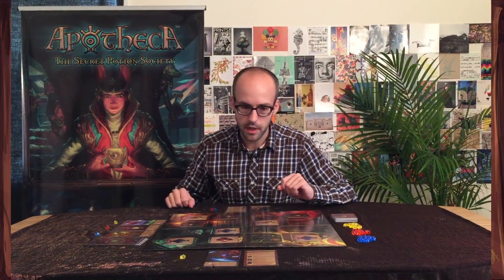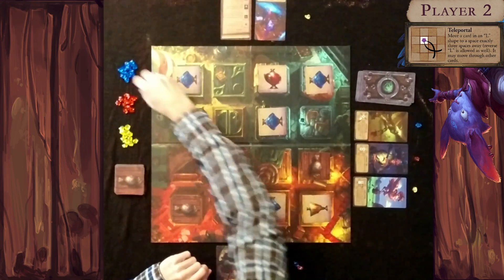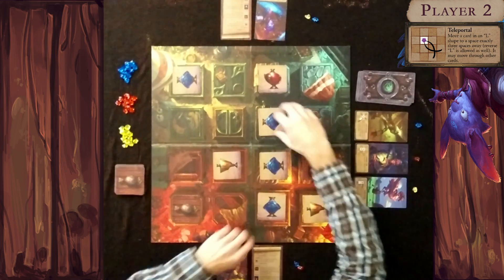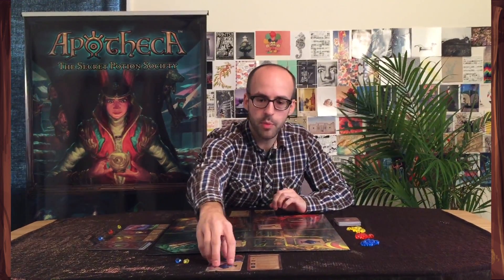The second player's plan with the planted blue potion works out. He flips the blue potion, collects a blue gem, and uses Teleportal to jump it into position. He takes this match off the board and places it on one of his apothecaries, satisfying that apothecary. That means he can no longer use that apothecary, so it's very important to keep collecting gems and hiring more apothecaries, since you always need one to claim a match.